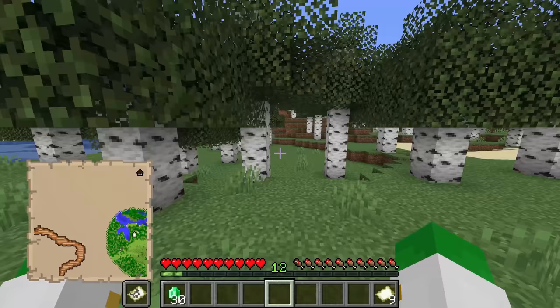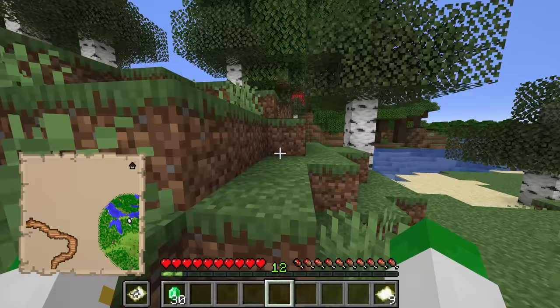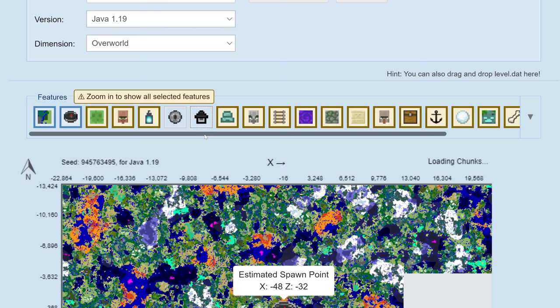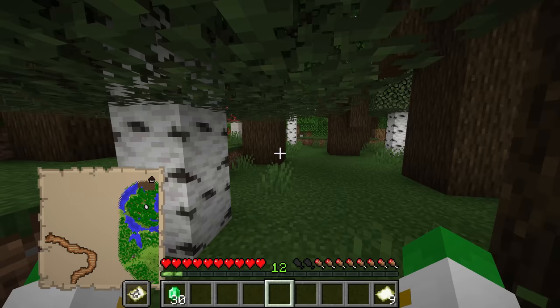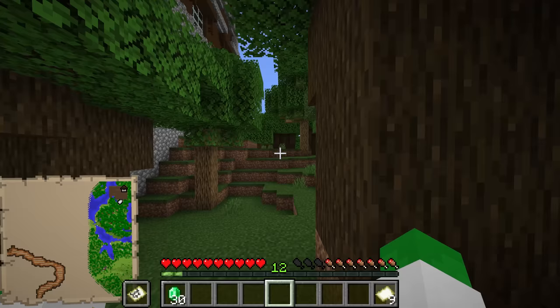That's one method of finding woodland mansions that definitely works. But if you don't want to bother with cartographer villagers, or you want to see multiple woodland mansion locations, you can use Chunk Base, put your seed in, and then go to the woodland mansion finder or the general seed finder — and that works for both bedrock and Java edition. Also, because woodland mansions are over 10 times more common in 1.19, it's pretty easy just to explore and find one. If you find a large dark forest with dark oak trees, it's very likely you could find a woodland mansion inside of it if it's big enough.